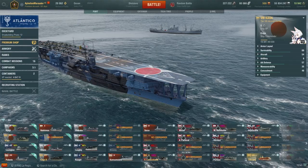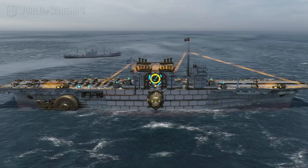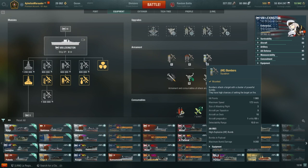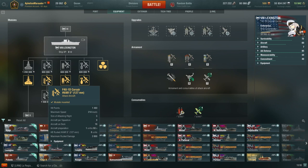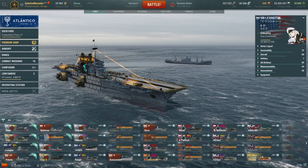Lexington — I have the Halloween skin on this ship — is a very fun carrier to play. It comes with American HE dive bombers and torpedo bombers. I like running the HVARs on my Lexington instead of Tiny Tims because the HVARs give you more spread area, are easier to hit targets with, and easier at setting fires. This is a really fun ship if you want something that excels at taking out capital ships and isn't too terribly hard to play while playing with a division.